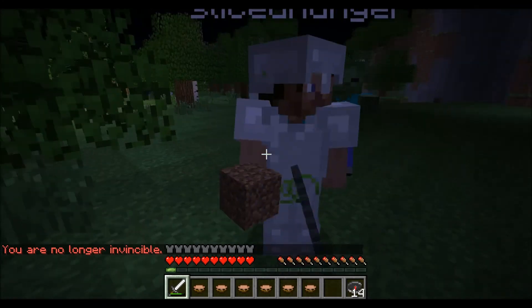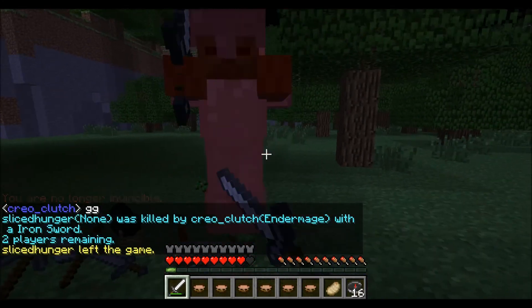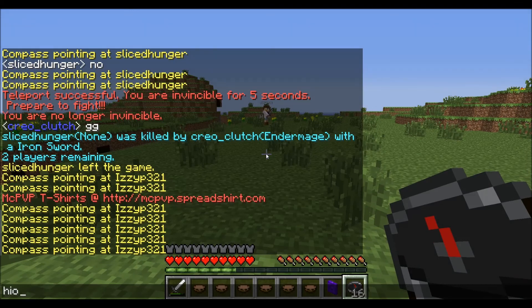This guy was talking in the chat but I endermaged him up and he was AFK, so I don't know what was going on there. Type in the chat GG — then I kill him and the zombie gets his full armor, which is pretty funny.